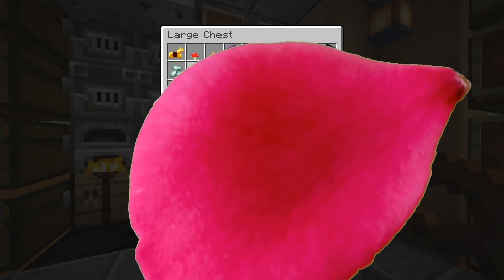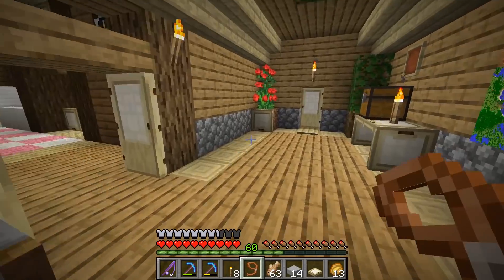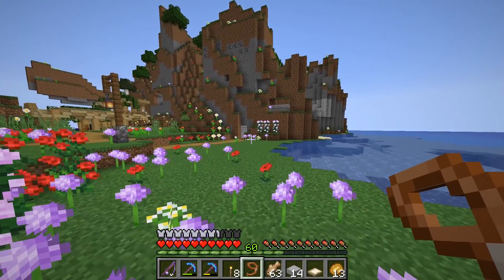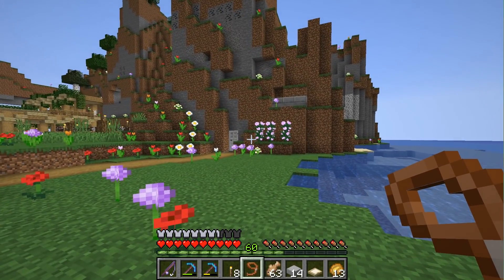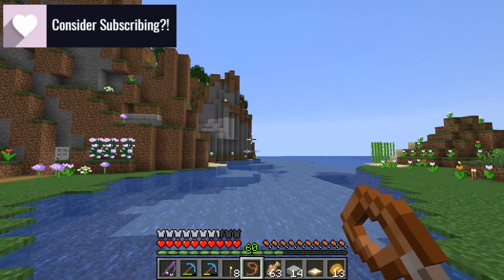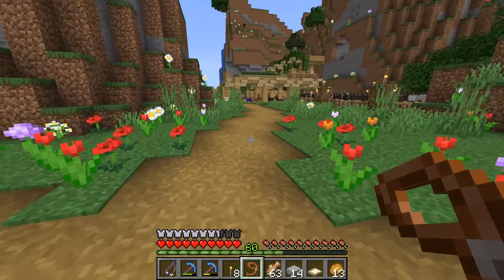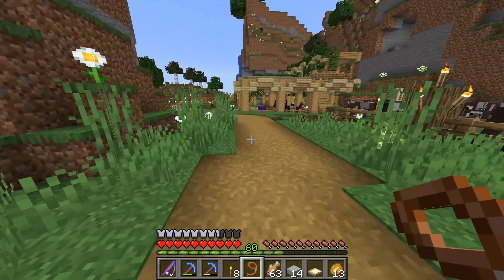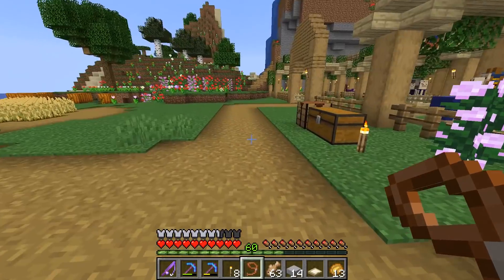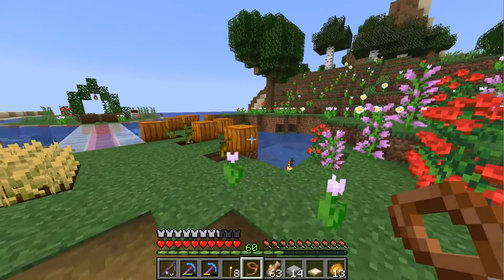Oh my gosh, you're not gonna believe this! I was not prepared to record, but something amazing happened — Honey 2.0 is in our midst! I was working on my AFK fishing room and an orange cat appeared, probably because we have villagers nearby and stray cats spawn in villages. I was trying to chase the kitty — honey's back!